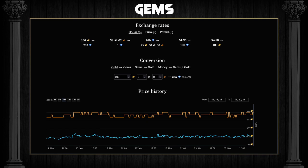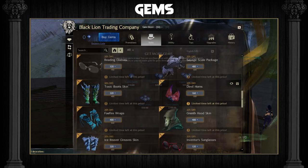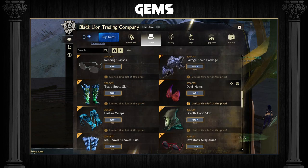Luckily there is a graph on GW2 Efficiency which you can check out via the link in the description. Gems can also be bought from ArenaNet through the game or from external sources if you urgently need gold and don't mind spending actual money. Personally I never convert gems into gold as I feel that there are a ton of cool skins and useful account upgrades that can only be bought on the gem store.